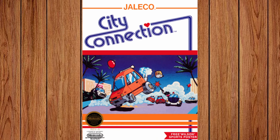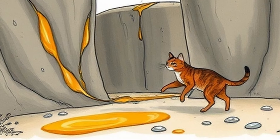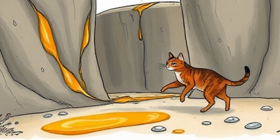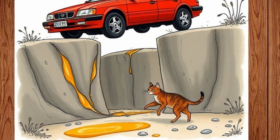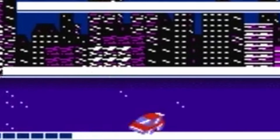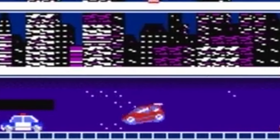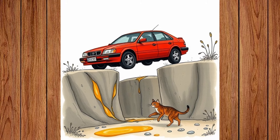The answer is City Connection. The prompt I gave was: tiny red car leaps over gaps, collects oil, and tries not to run over a cat. Aside from the oil part, the AI kinda nailed it — because that's clearly honey, or maybe it went with cooking oil or grease instead of motor oil. You never really drive on rocks in the game — it is called City Connection, after all — but you do have to avoid running into a cat, and here the cat looks perfectly safe from us and we're safe from it. Next.